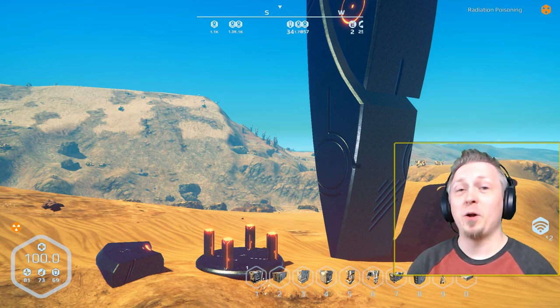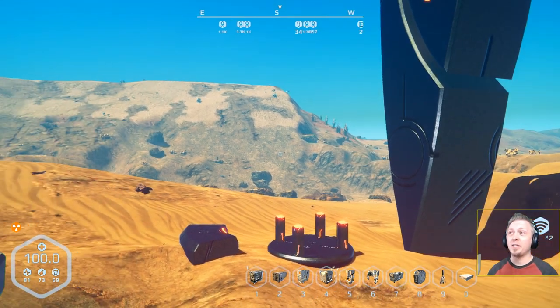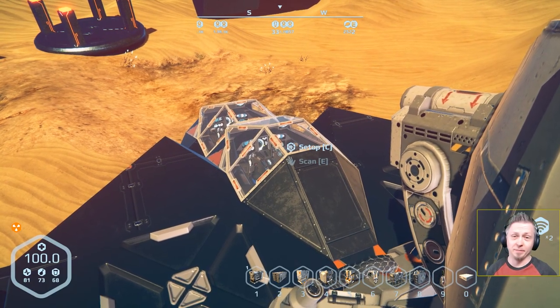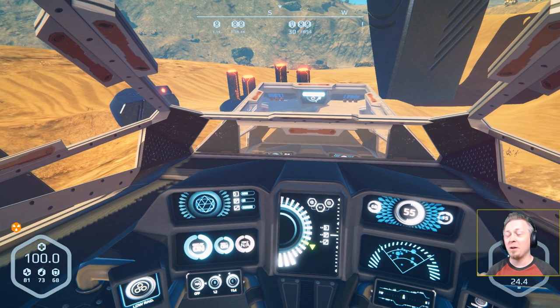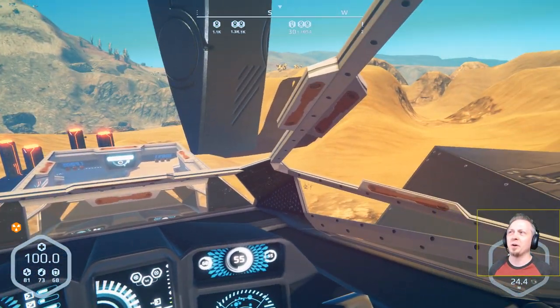Welcome back to another episode of Planet Nomads. Last episode we traveled and looked at a few monuments and I couldn't get anything to work. One thing mentioned by subscriber Donald Anderson was that I need to check the four posts in the little control panel and also try pressing spacebar when I'm in the middle of the monument.